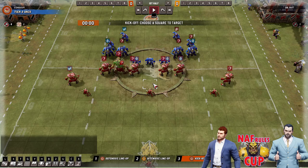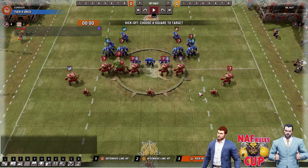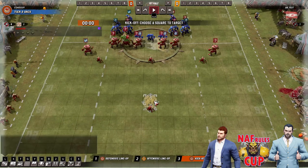And after that lengthy intro, hello Dimi. Hi Jim. And also this is the draw — you can see we've got things going. This is Corkguy versus B.B. Nutt. B.B. Nutt has won the toss and chosen to receive in red with the Black Orcs. Let's see what happens.